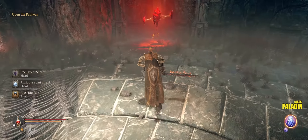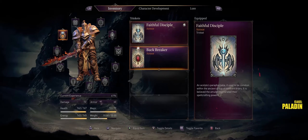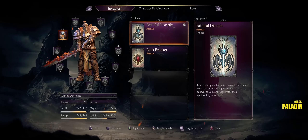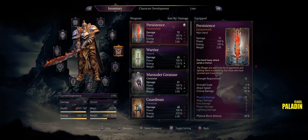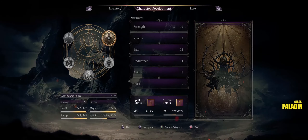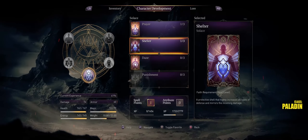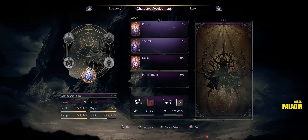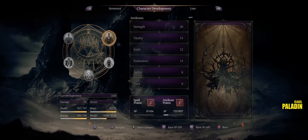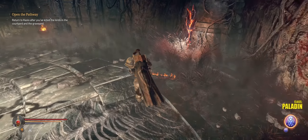Backbreaker armor, attribute point shard, and spell point shard. The backbreaker armor gives you more carrying weight - we're at 30 and if I equip this, 38. That's pretty sweet. We don't need it right now so I'm going to keep the Faithful Disciples armor so that our magic keeps healing more quickly. We do have some shards to pop our attribute and spell points. Strength - yes. I'm going to hold on to the spell point shard until we get our faith up to 15. I want to get our strength to 22 first. I didn't mean to do a save like that. Strength is up to 22 - now we'll put points into faith up to 15 next time we can.